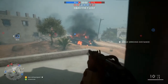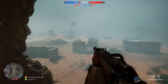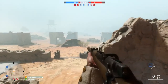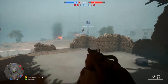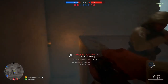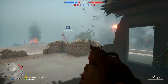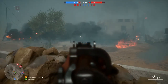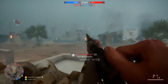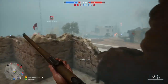Last but definitely not least, tip number six: if you need ammo or health and you're not in the medic or support class and don't have anyone around to help, but there is a nearby unused horse with no one on it — jump on the horse. You can give yourself health and ammo by clicking left or right on the directional pad for Xbox or PS4, and whatever the equivalent button is for PC. So next time you see a horse that's not being used and you're out of ammo or health, run over, jump on it, and give yourself some health and ammo.